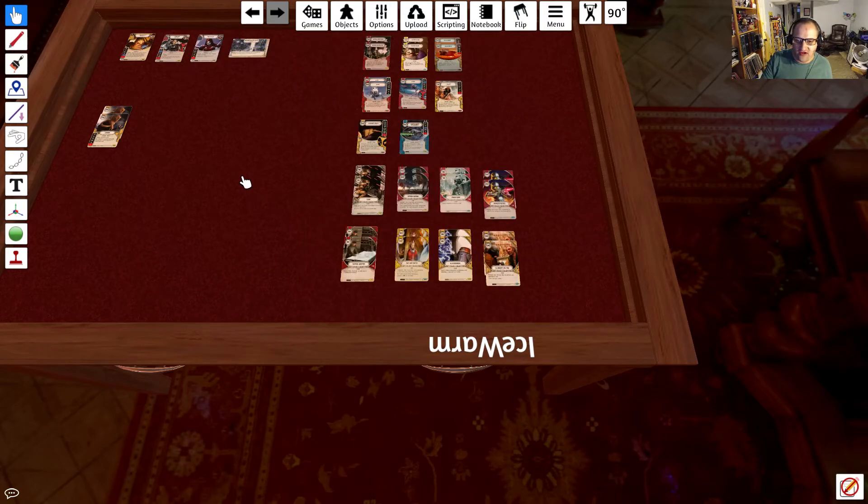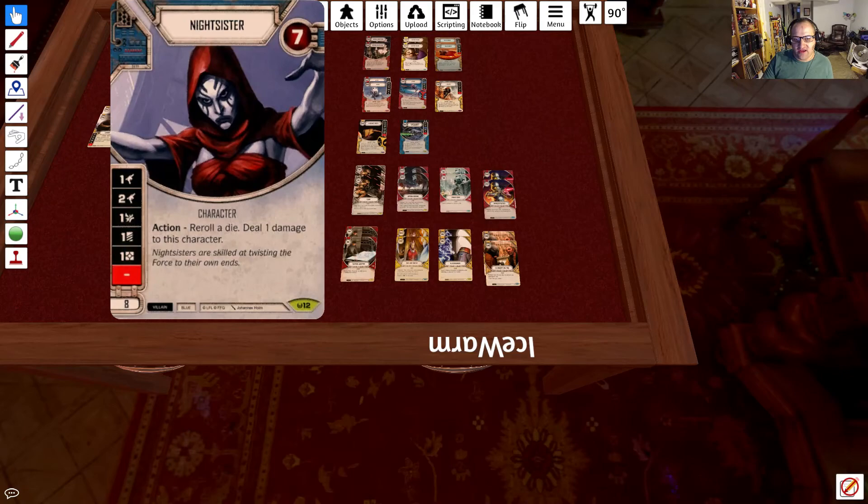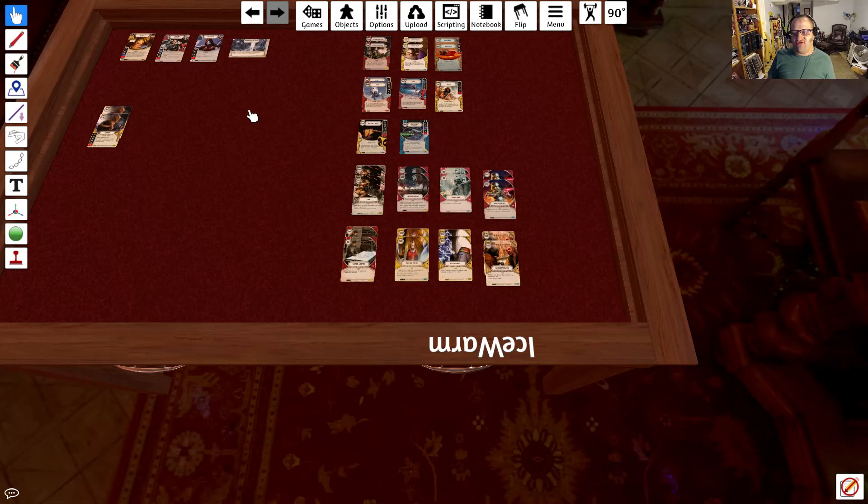So this is my very first villain vehicle deck. I'm also working on a hero vehicle deck featuring Maz, Hera, and a rookie pilot — still trying to tweak that one. But that's the Ukar, Cedari, and Nightsister deck, running on Weapons Factory Alpha. I'm going to be playing this in a tournament tomorrow, really looking forward to it. Looks like it could be a fun deck that lets you get out vehicles quickly and activate them multiple times. There will be a deck list in the description. Remember to like, comment, share, and subscribe. Thanks for watching, and take care.